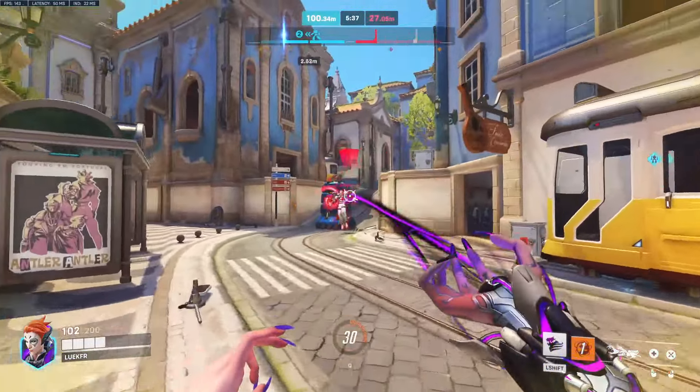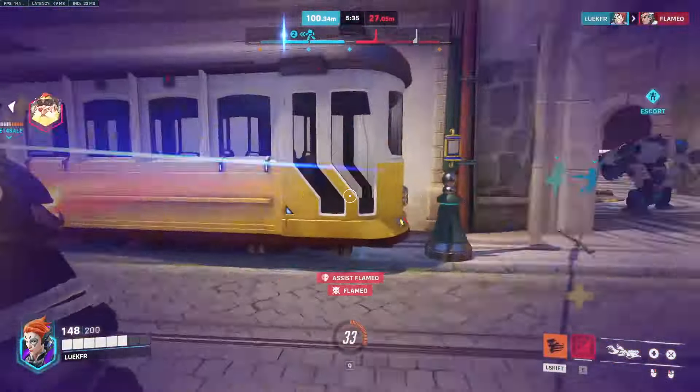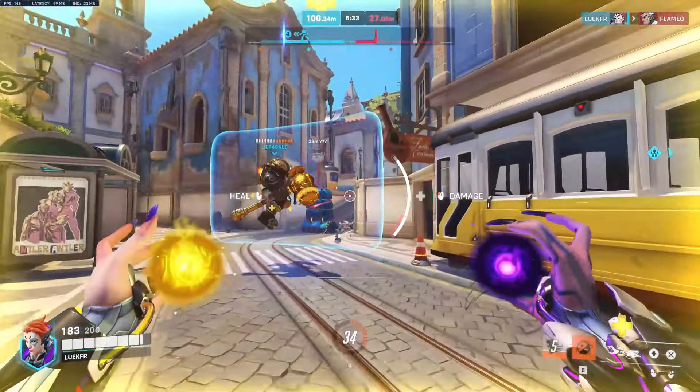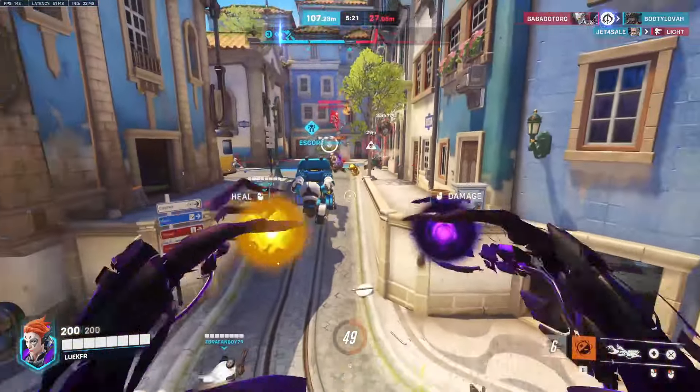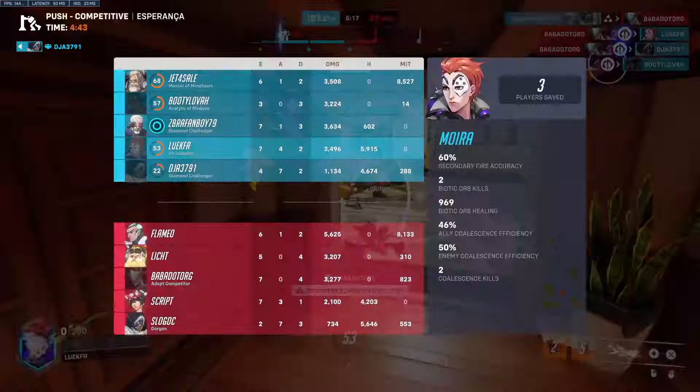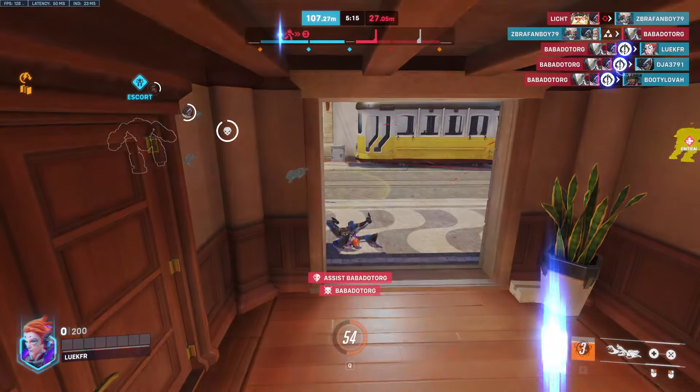Never just throw an orb because it came off cooldown. Think about which orb is best, and when and where you should place it. If you're in an open area, aim it at the toes of your target — this will keep it in range of them for longer. If you're at a choke point, small room, or anywhere with walls or corners, find the best angle to bounce the orb so that it stays within the intended area as long as possible. If you're good at trigonometry, you'll find this easy.